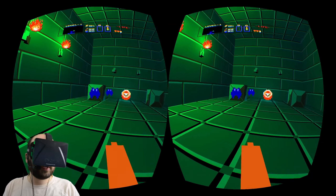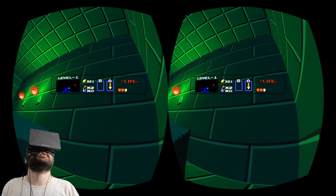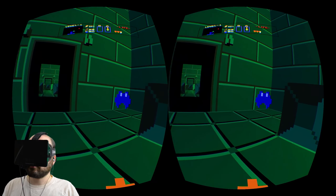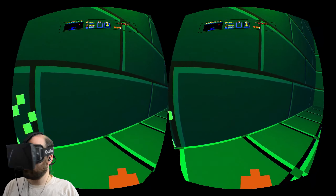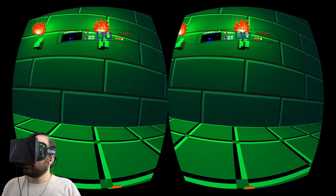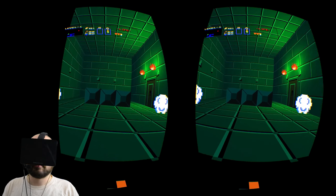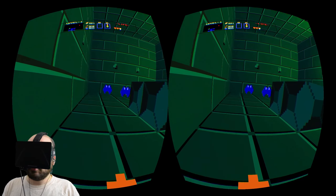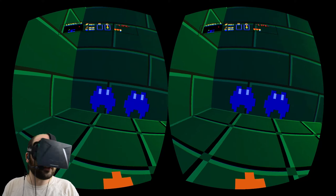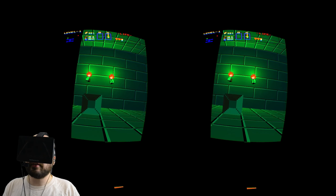I lost half a heart! Damn you, Keese! I got the compass now, so I can see the boss is that little red dot. I got the compass but I don't have any bombs, otherwise I could take this shortcut. I don't actually have to kill these guys — I can just go ahead and open the door. But I'm bitter about Keese after that last encounter. What are these little things called? Molas? I think they're called molas.